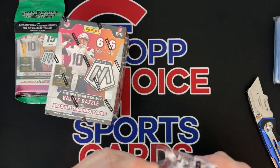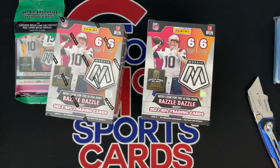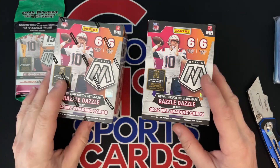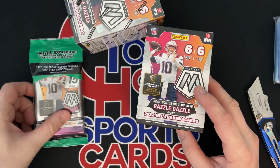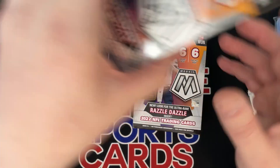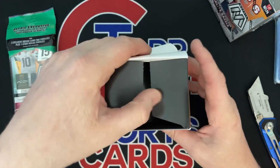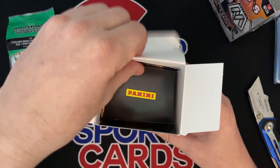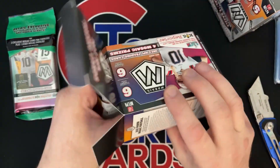I do have another blaster put to the side because I have the hanger packs coming. They don't have hanger boxes this year, they just have them in a pack. So in the next video, I'll do a blaster, a cello pack, and a hanger pack when those arrive — I ordered three of those hanger packs. Hangers are bangers, we all know that. But six packs in a blaster box.